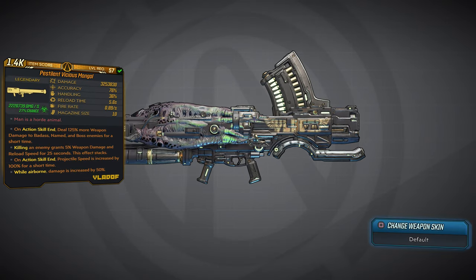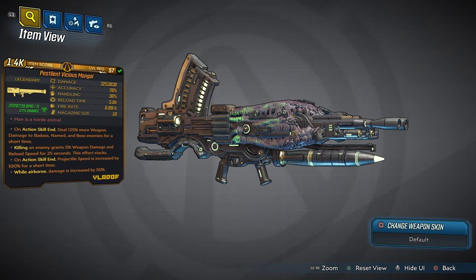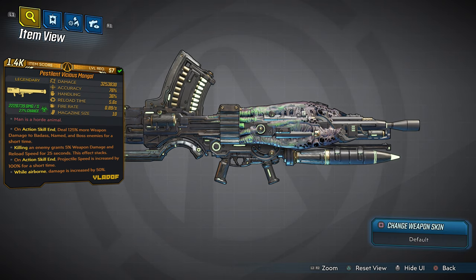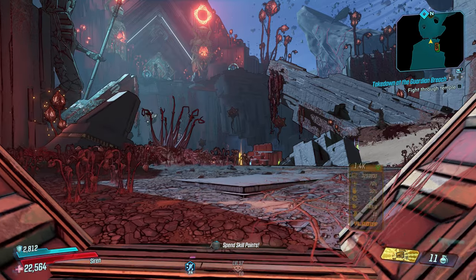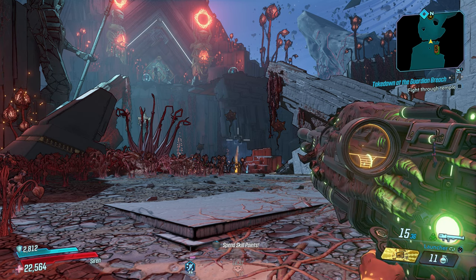Before we get into item number 20, I want to let you guys know there's a bonus item in this video — you're actually looking at it right now. It's called the Pestilence Vicious Mongrel. This Mongrel is totally unbelievable with the corrosive damage — we're talking about over 3 million damage. The design is totally out of this world, absolutely badass. It also has 15 anointments.